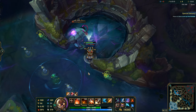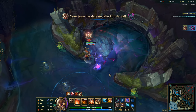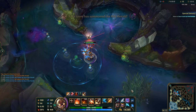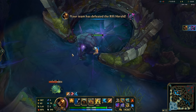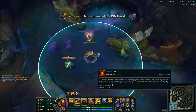Bug number 2. This one is a bug that can happen pretty much every single game. When you capture Rift Herald and you later use it, your red trinket will get a free refresh. Normal trinket doesn't get refreshed, but red trinket does. I don't know why, but I guess it's a feature by now. This feature even allows you to use red trinket twice in a row.